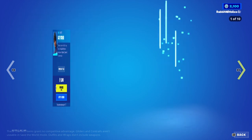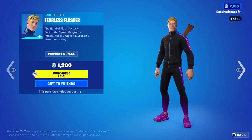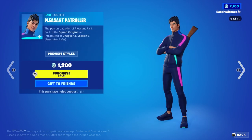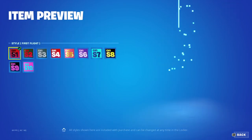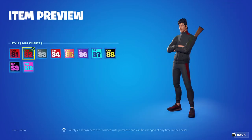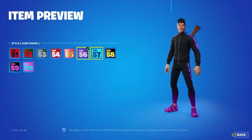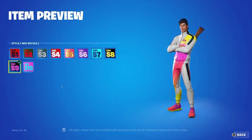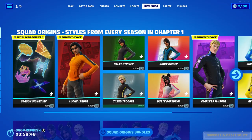Finally Season X — lovely. Then there's Lucky Leader, Salty Striker, Tilted Trooper, Risky Raider, Dusty Daredevil, Fearless Flusher, Wailing Warrior, Recline Raider, Mato Marauder and Pleasant Patroller. I'll show it on Pleasant Patroller. You have the Chapter 1 Season 1 style, Season 2, Season 3, 4, 5, 6, 7, 8 — my personal favourite — 9 and 10. They're the same for all the different skins. Very very nice.